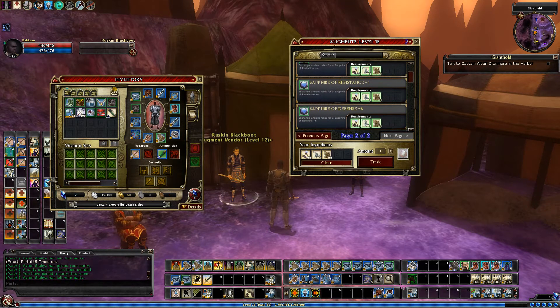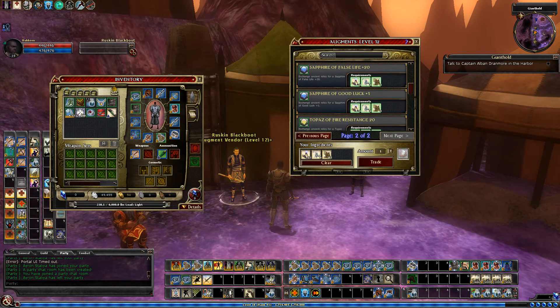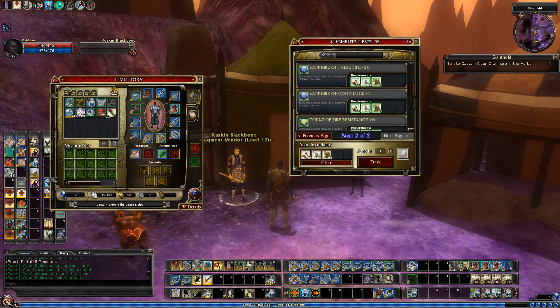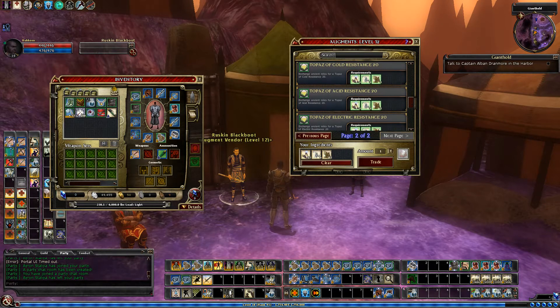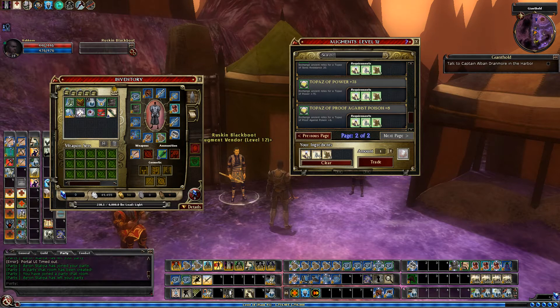The blue ones are typically your defense — resistance, sheltering, false life, which is one of the better ones. I actually purchased one from the auction house a while back; I probably didn't need to, I didn't realize it was available here. And then resists, which we don't need. Power gives you spell points. Proof against poison — I question if it even works, I would never get that one. Same with proof against disease.